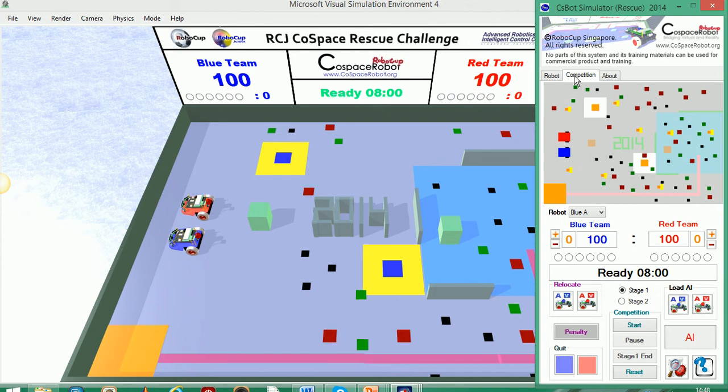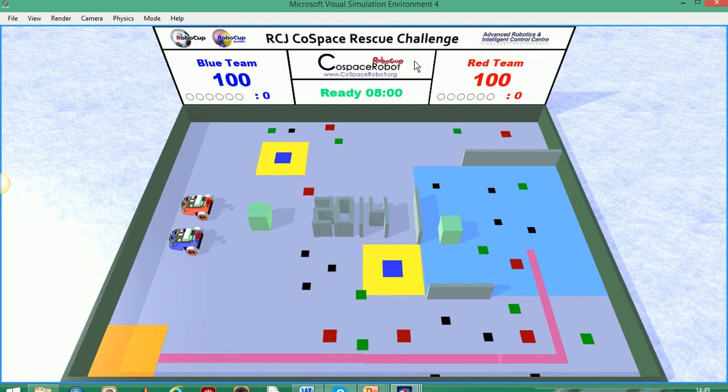So to start with, let's have a look at the field. The aim of the competition is to program your robot to move around the field, collecting these black, red and green objects, which all score you points. However, when doing this, you must avoid these blue areas here, which are traps. So if you go over them, your robot will lose all the points of the objects it's carrying.